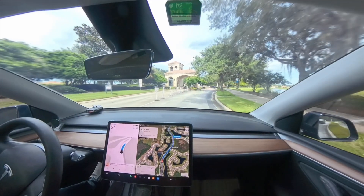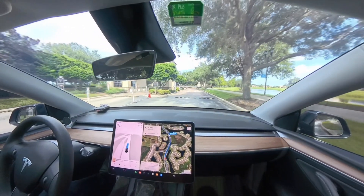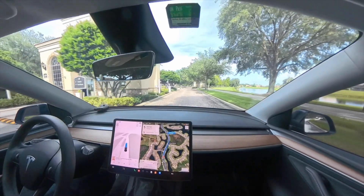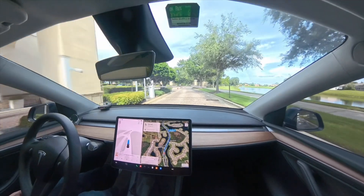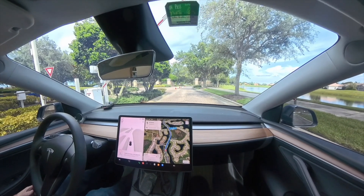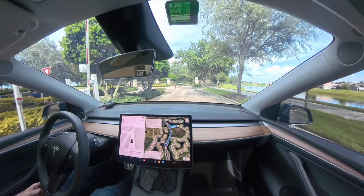Here we go again at half speed. Pay attention to the speed indication — it is slowly slowing down for the speed bump, just like last time. Then it maintains speed and starts to accelerate. But then I put on the brake, as we were going to accelerate right into the barricade or come very close to it.